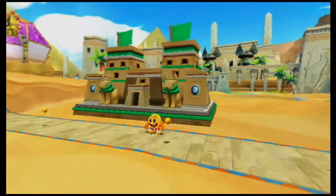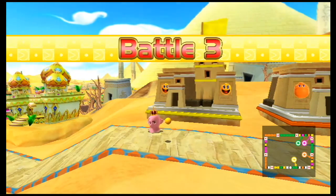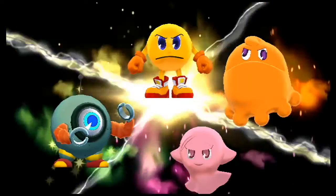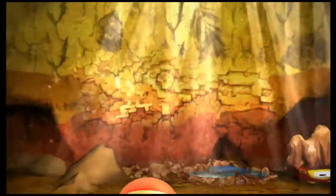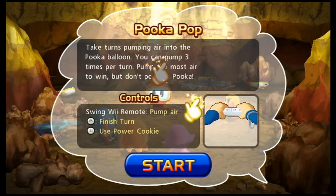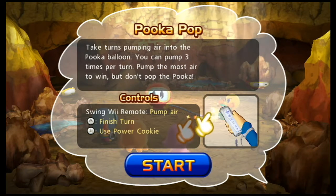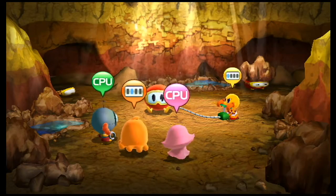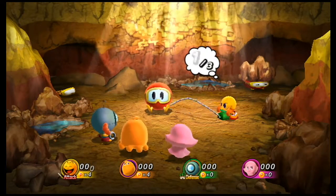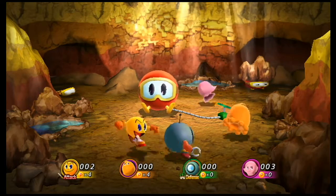First tier attacker — oh, look at this. Puka — take turns pumping air, you can pump three times per turn, pump the most air to win but don't pop the Puka. So wait, don't pop the Puka. Pump three times per turn — but if you pump three times, you might make it blow up. I go first so I'll do two. Oh, it's the Dig Dug theme in the background, and there's one being crushed by a rock. Oh it looks like he's going to blow up. He's going to rig it so that no matter what I do...